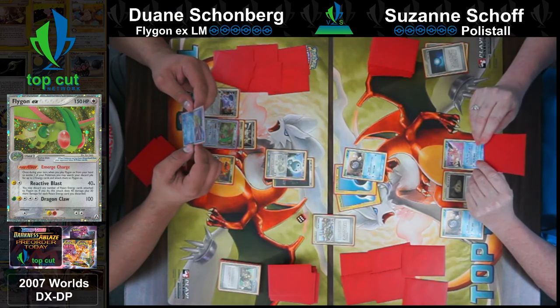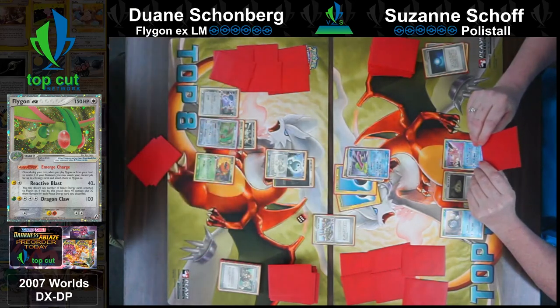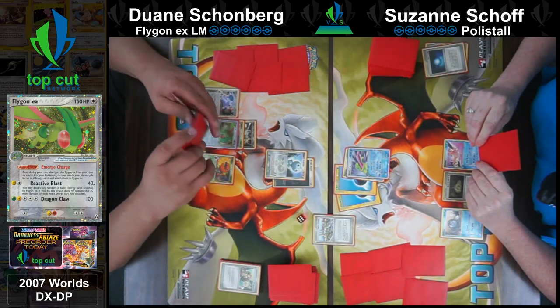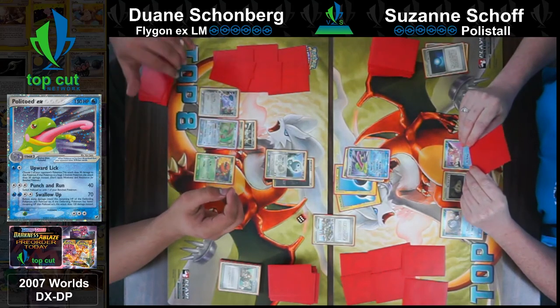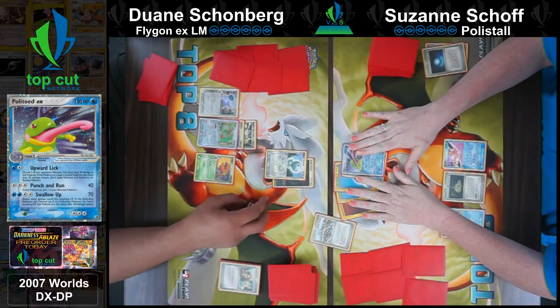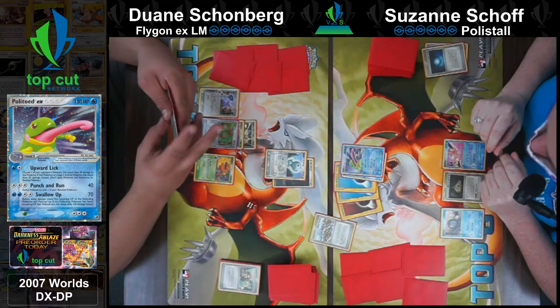If there was a need to clean out, Dwayne could manually evolve into the Bravado and start attacking. Needle Queen was a fairly solid attacker back in these days as well, especially with things like Boost Energy and Scramble Energy. I think it capped at 90 damage if I remember correctly - still very solid.